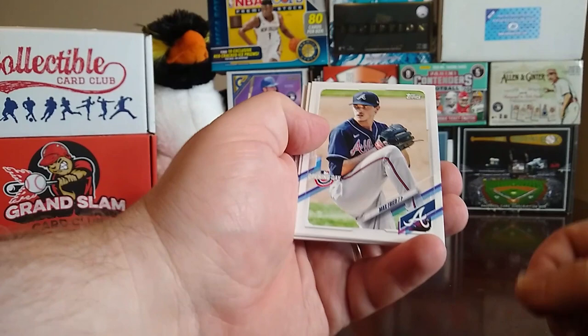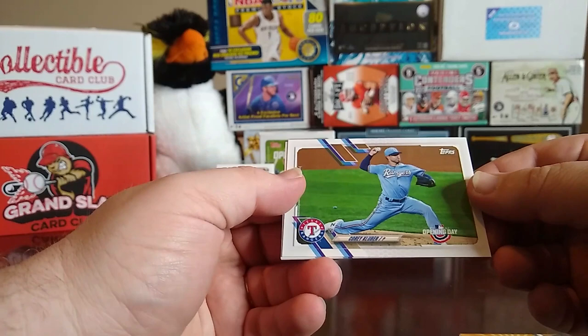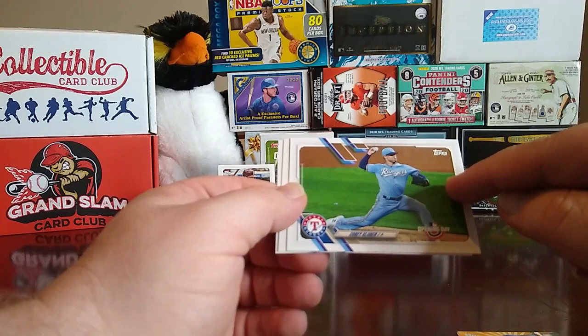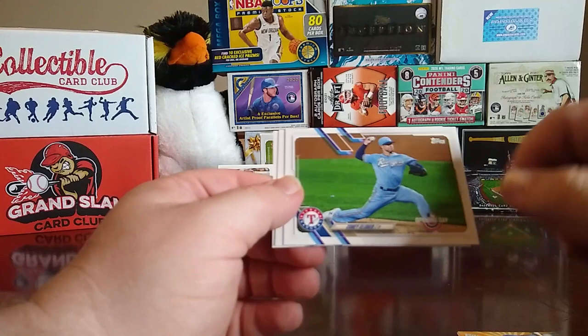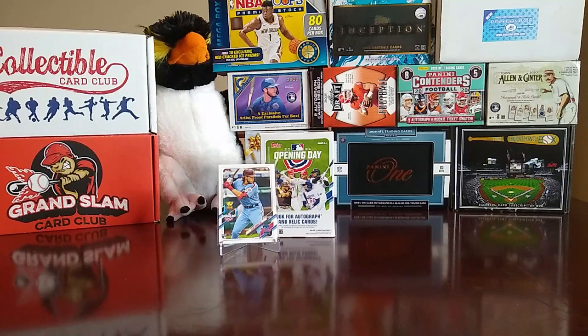Alright, next pack starts us off with a Max Fried, Ahmed Rosario, Xander Bogaerts, Legends of Baseball Tony Gwynn. Then we go to a Corey Kluber, who although he's in a Rangers uniform here, no longer plays for the Rangers — and whooped up on the Rangers last game. We have an Alex Bregman and a Nico Goodrum.